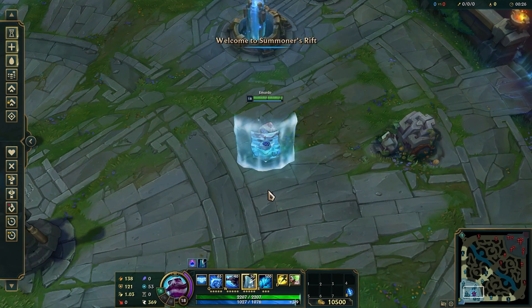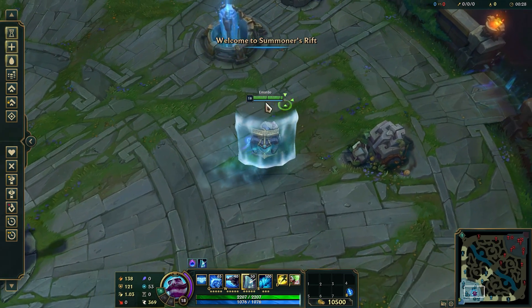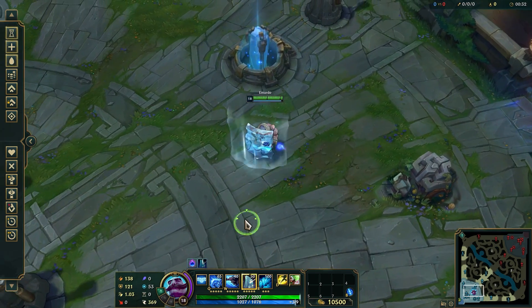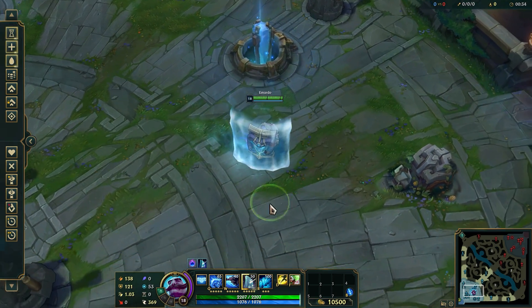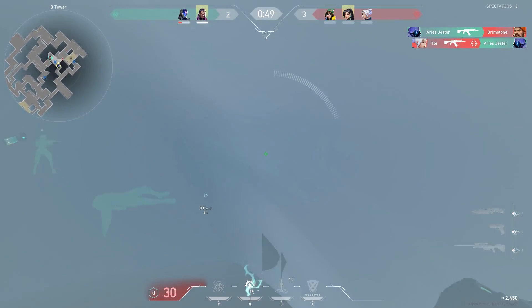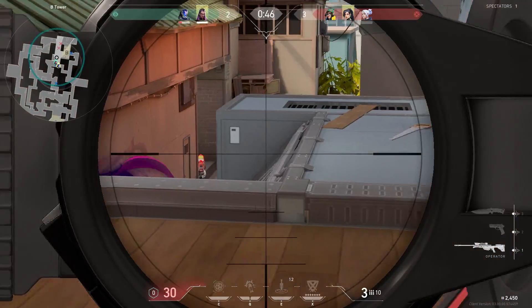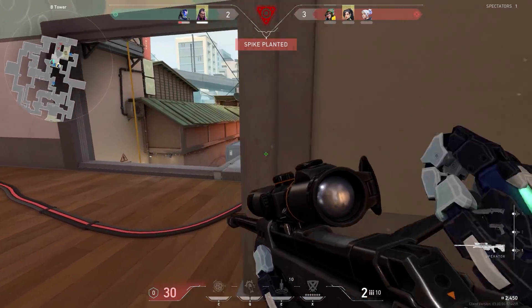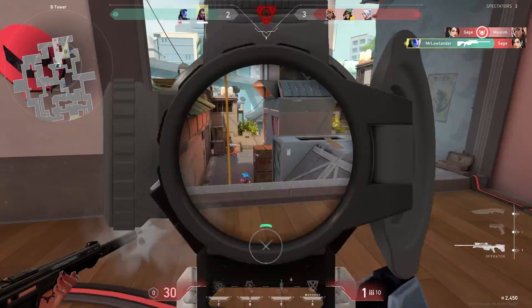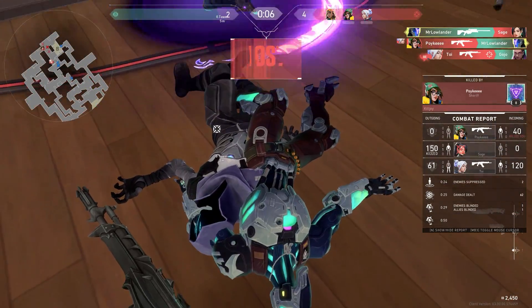This next ability I don't really think fits Valorant, but it's possible — it's some sort of shield, just like Braum. I'm not sure exactly how it would work, but I saw that an agent in Overwatch had this shield. Maybe it will be some sort of Astra wall, only very small, and you can take it with you. I think it would be very OP in Valorant, but in the future, everything is possible.